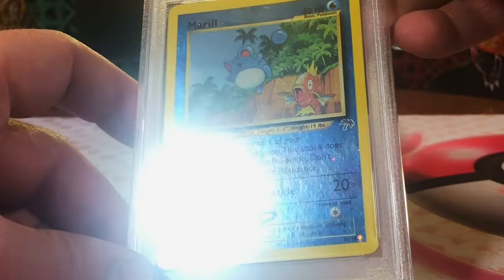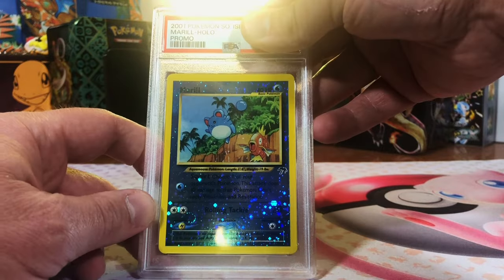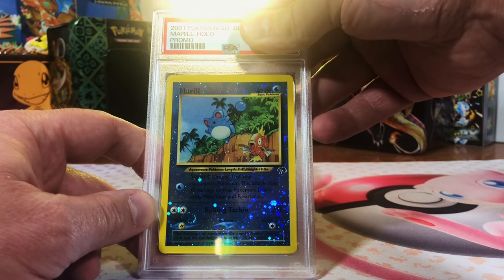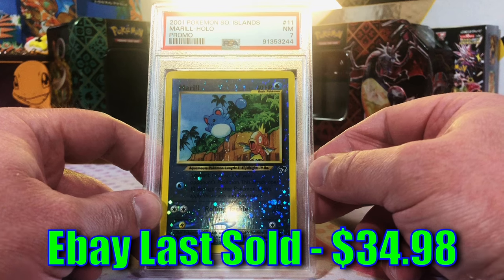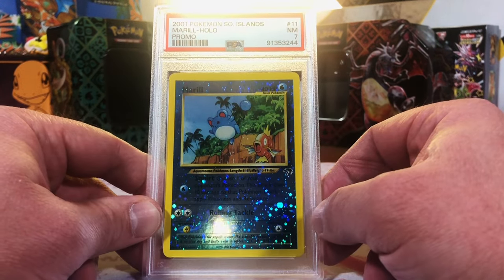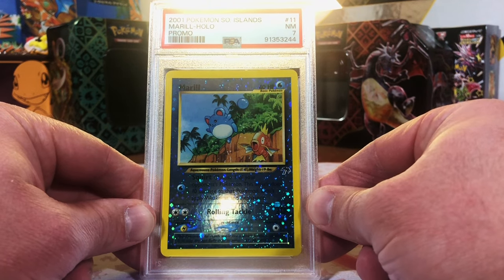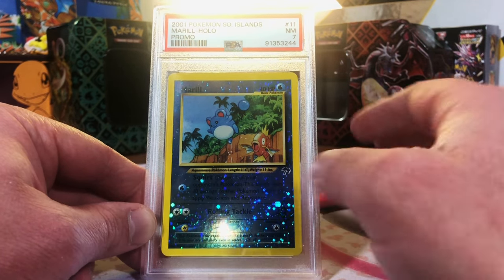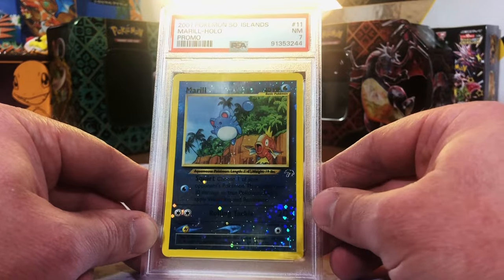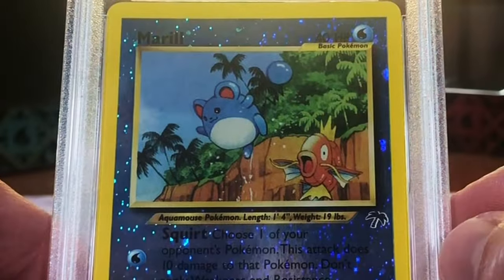Marill, Southern Islands Reverse Hollow — we got two of these. I'm giving this a 9. That's a weird one. This was cleaner than the Togepeis, but what can you do — to get a 10 on a vintage card is very, very lucky. So we'll take the 7. It's nothing to whine about. Love the Marill. Beautiful vintage artwork.